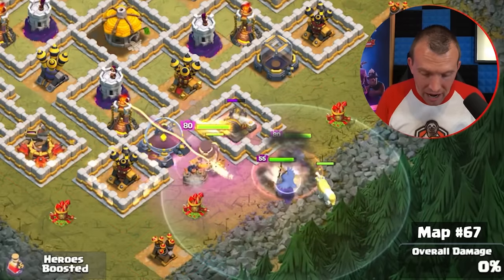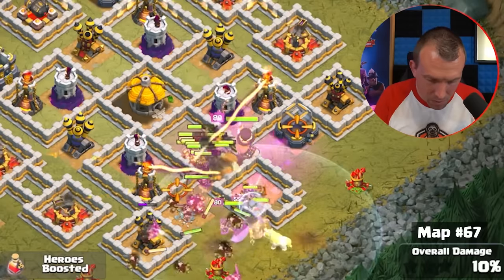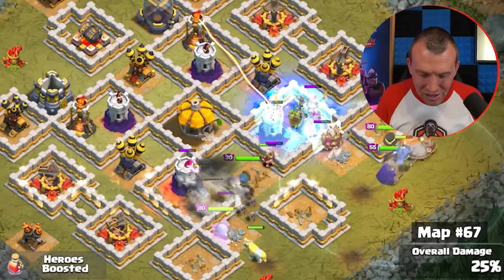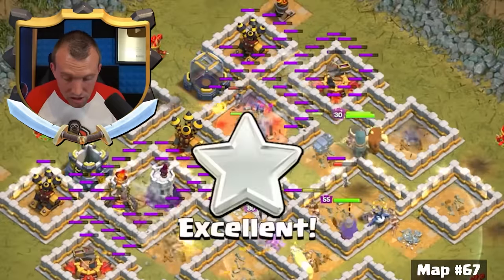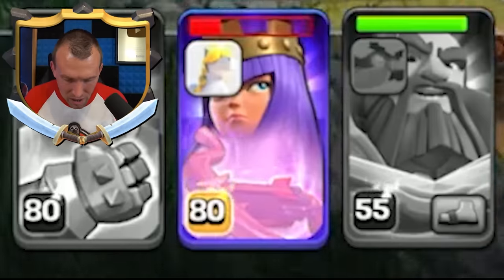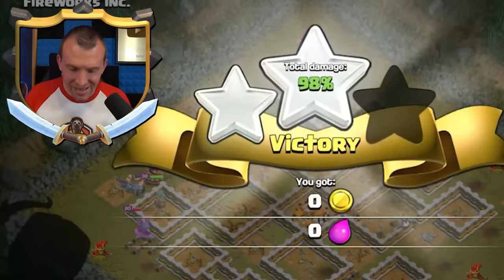I think for this one we need to attack direct into the base. Grand Warden ability — should have used skeleton spells a bit sooner. Freeze that single — it was on the Barbarians, and you're far better to double check than lose a hero early. Earthquakes for the back end, Royal Champion — we got the single with the Royal Champion! Rage, freeze — got one of them. Queen ability, invisibility for the Royal Champion. Looking good!